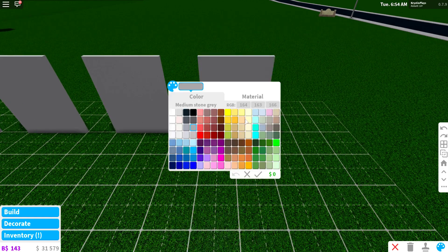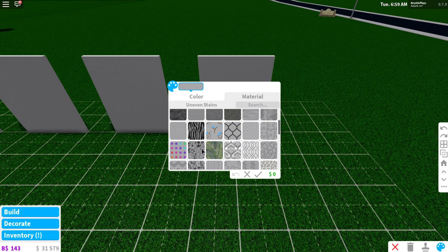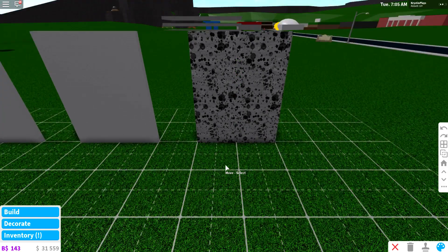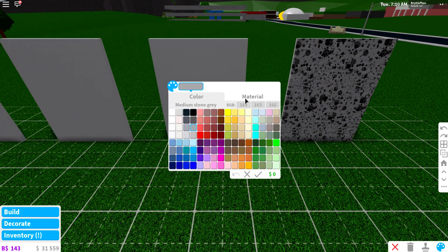I want to test out some of the new textures and wallpapers. There is an uneven stains texture — I'm not sure how often I'll use that one, maybe if you were building a garage it could work, or if you wanted to simulate something like granite.